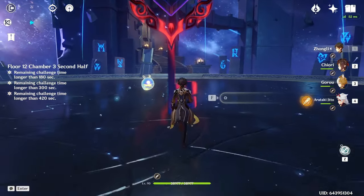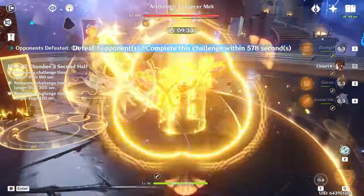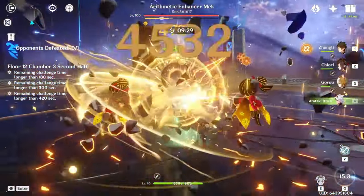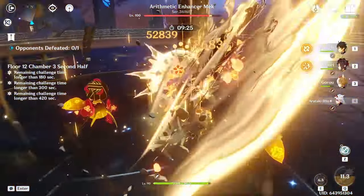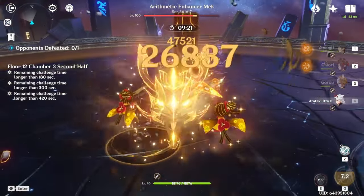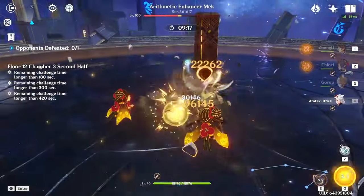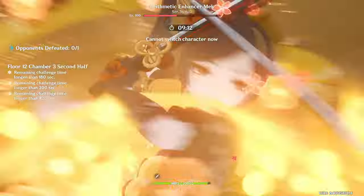For the second half, it's the Geo crystal ball thing. It starts with a shield — use Geo attacks, Claymore attacks, or plunging attacks to break it. Once the shield is broken you can deal big damage, but it will regain its shield after a while and you'll have to break it again. Just repeat the shield-breaking process to expose it for more damage.